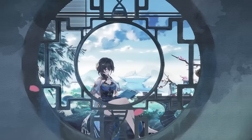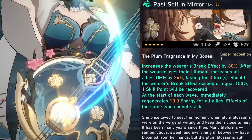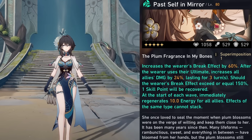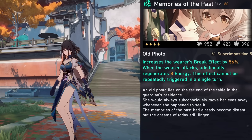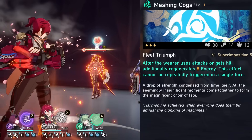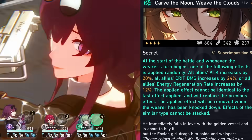For light cone options, her two top options will be her signature light cone because of the break effect, additional skill point regeneration, energy at the start of each wave, and another damage increase on top of the damage increases from Overtone. Another good option is Memories of the Past for break effect and also additional energy, which will help for getting more consistent three-turn ultimates. Other options could be Meshing Cogs for the energy, the planetary light cone for ice teams in particular, and Carve the Moon Weave the Clouds for the buffs it provides.